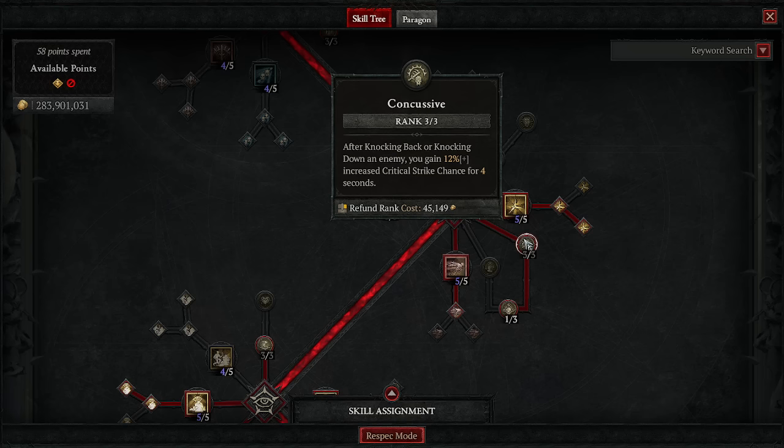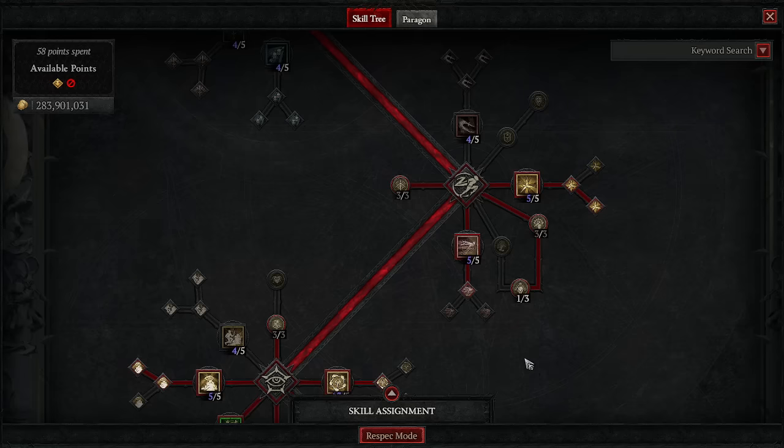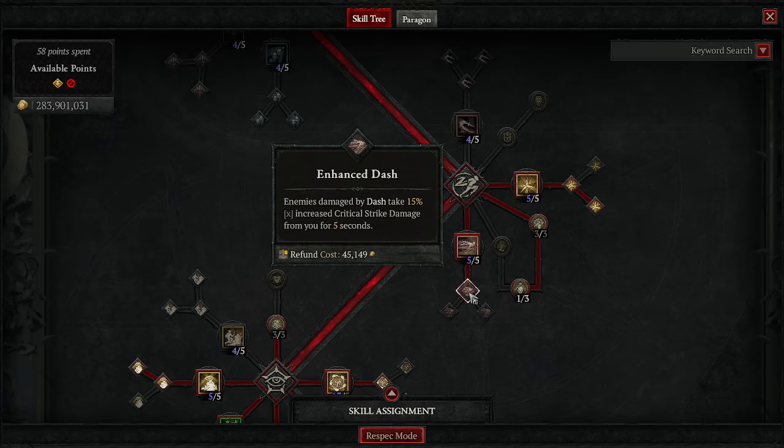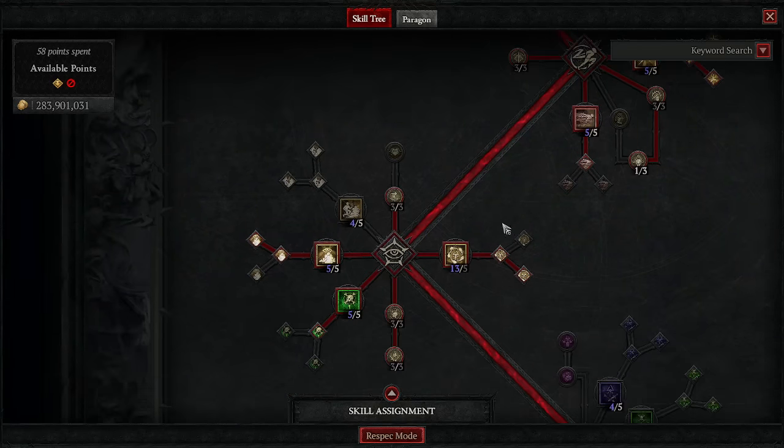Then we're going to get three points into Concussive. When you knock back or knock down an enemy, you gain increased critical strike chance — we're going to be doing this all the time. One point into Trick Attacks: when you critically strike a dazed enemy, they are knocked down — great synergy, we're always dazed. One point into Dash because Dash is amazing, and enemies hit by Dash take increased critical strike damage for five seconds.